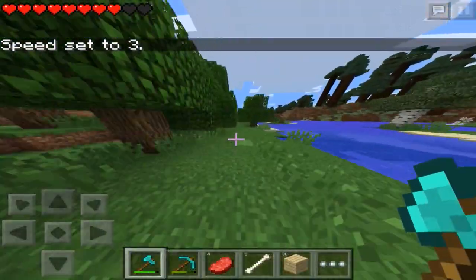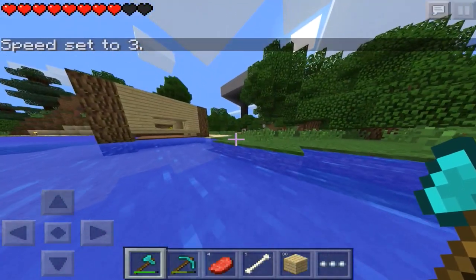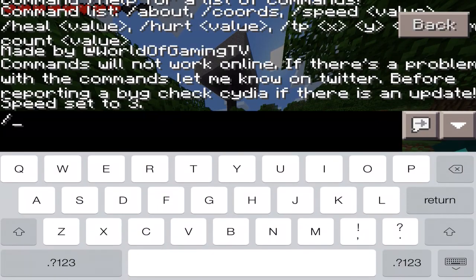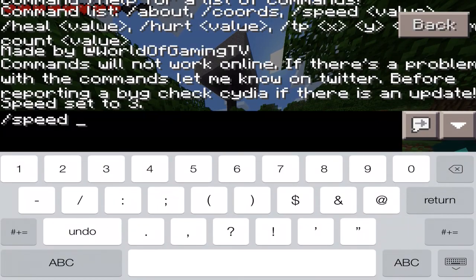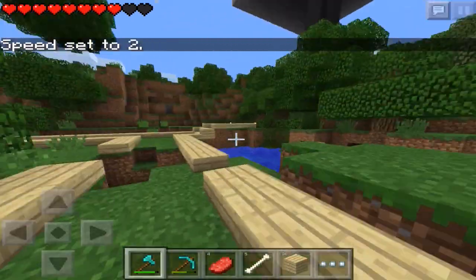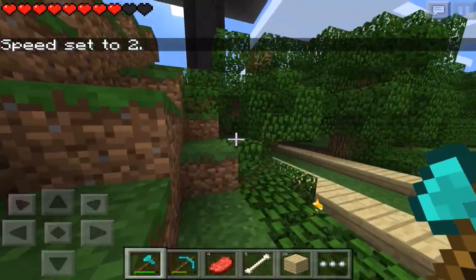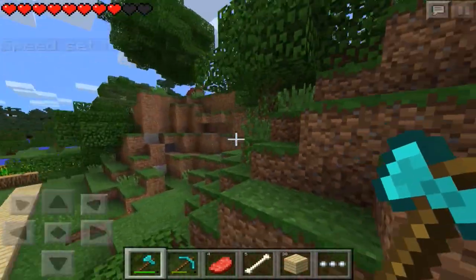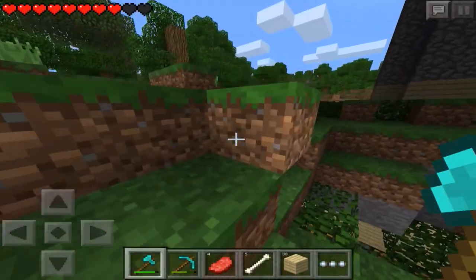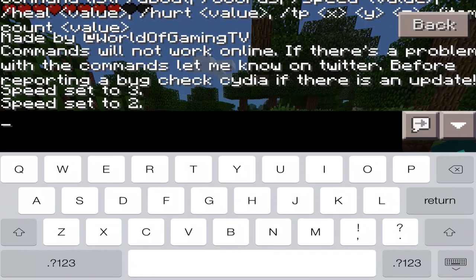To see the command list you want to do slash help. This mod is amazing because I've been waiting for single player commands in Minecraft Pocket Edition for such a long time, and it's finally here thanks to World of Gaming TV 1. All you have to do is go into Cydia and add the repo. You'll be able to find the SPC mod or something like that for MCPE.